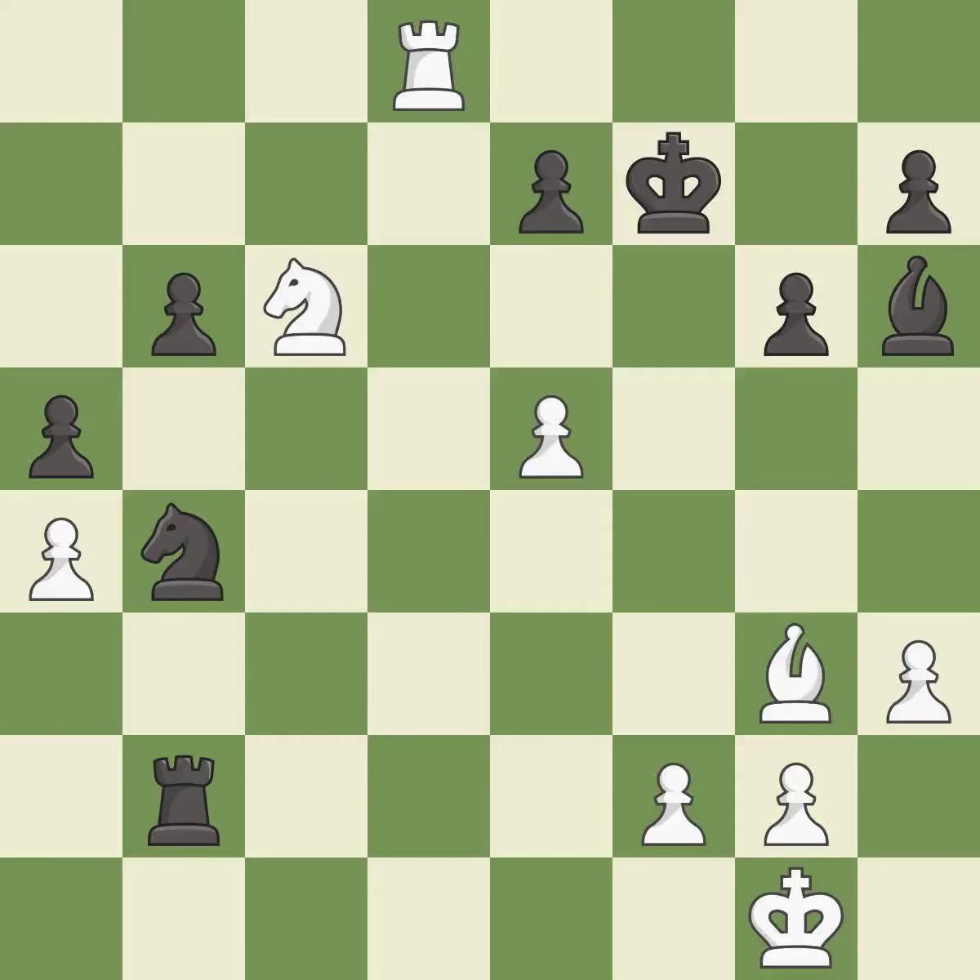This takes an outpost, an active square where the knight cannot be kicked out by a pawn — it is best. This moves the knight to safety — it is best. This offers to exchange pieces of equal value — it is best. This is the only good move — it is a great move.